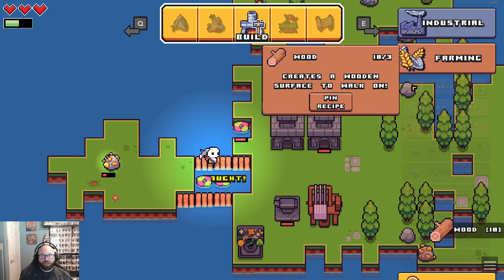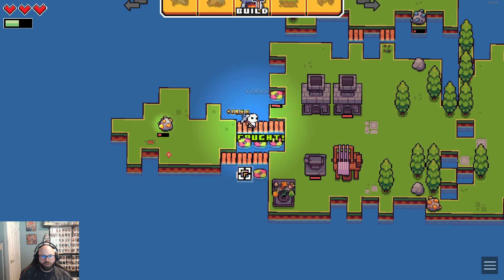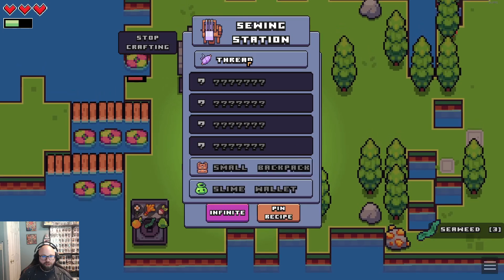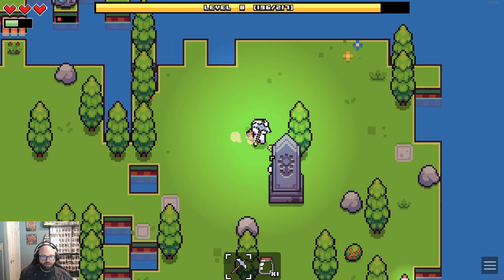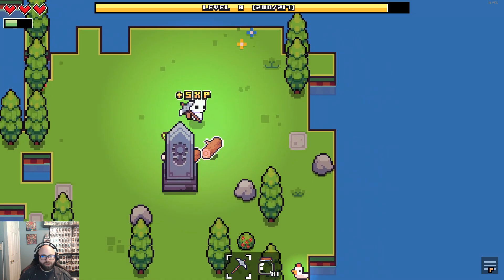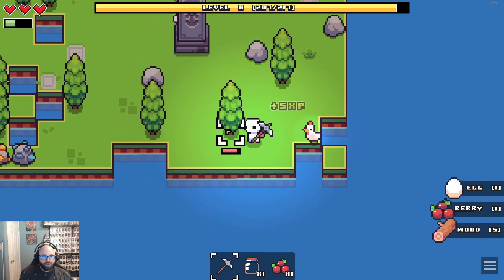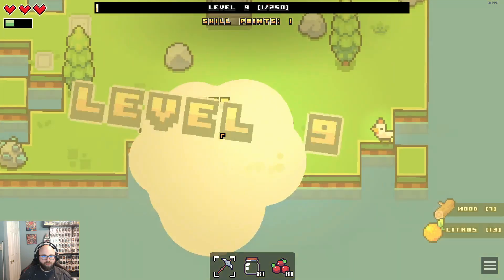We want to do some more farming, do some more fish traps. Thread — max, go. We're really looking for iron. I can't see behind here, which I don't like. There's some iron over there, some gold over there. Level nine.